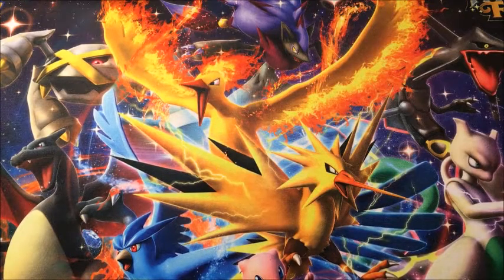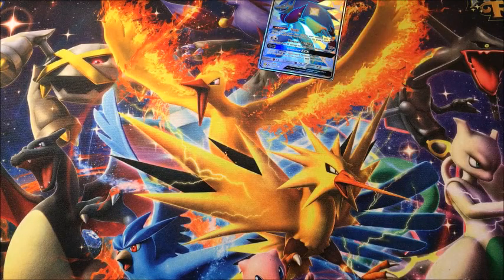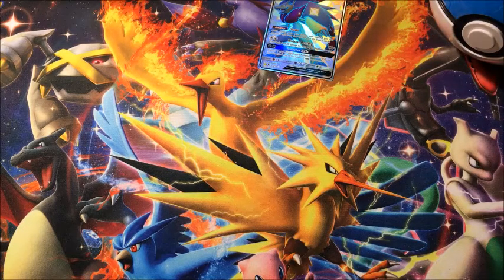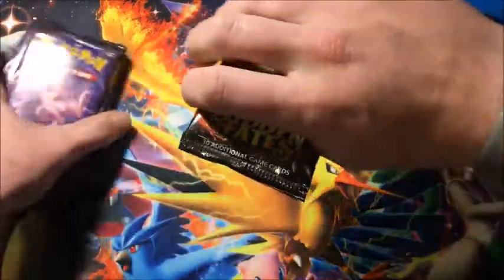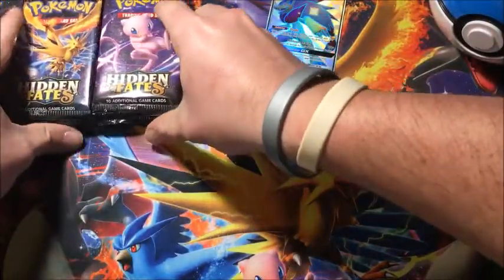There's so much plastic with these! Alright, so this one comes with the full art shiny Zoroark GX, a code card, the Great Ball, and then the 10 booster packs — one, two, three, four, five, six, seven, eight, nine, ten. All right, 10 booster packs total.